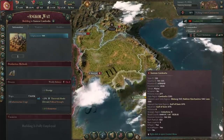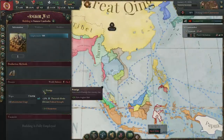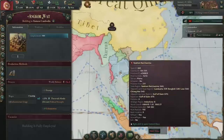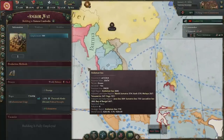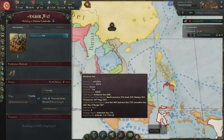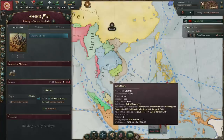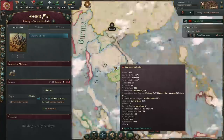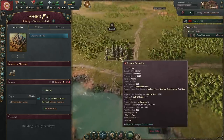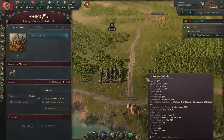It does come pre-built here in Siamese Cambodia, and that means that the flat prestige it generates goes to Siam, which is going to help them maintain their rank power. All of these monuments are going to come with some prestige attached to them. Some of them are going to be just prestige, but at the end of the day, prestige is very useful when you're small. Generally it doesn't scale as well into the later game, but don't worry about that because they're mostly here for flavor and fun models, and then a handful of them do have nice little bonuses like the 25% Devout Political Strength.